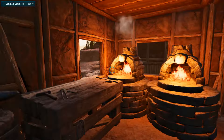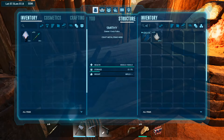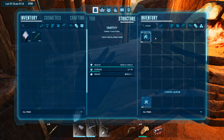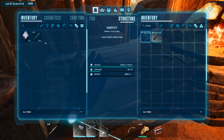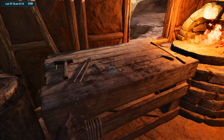We are going to tame an Argentavis, and in order to do that I'd rather have a crossbow. So instead of going drop hunting, I'm just going to make a normal crossbow to start with. It delivers a little more punch than a bow, and it doesn't break as easily — it lasts longer, which is a biggie.